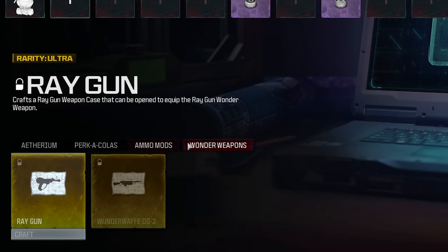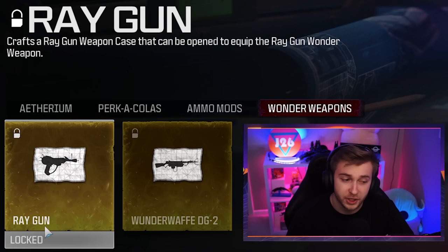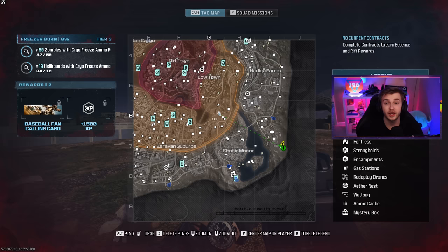If you guys have looked around in the schematics menu of Modern Warfare Zombies, you might have noticed that there's a Wonder Weapon tab. Here we have the Ray Gun and the Wonder Wolf schematic, and I'm going to be trying to unlock at least one of those today.